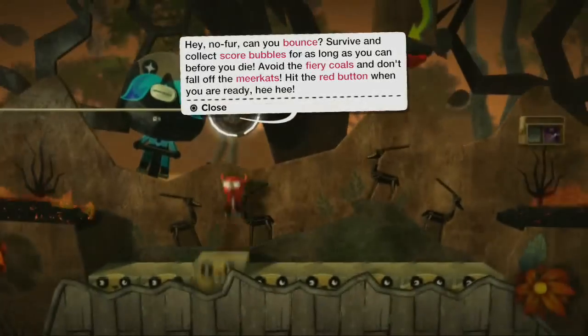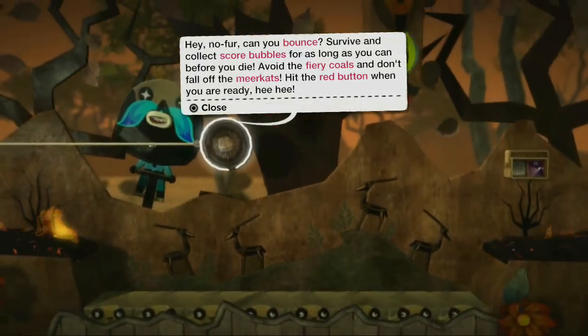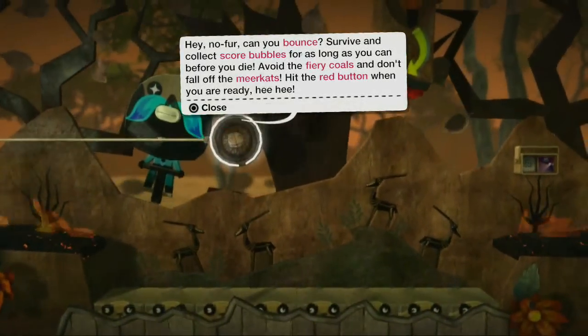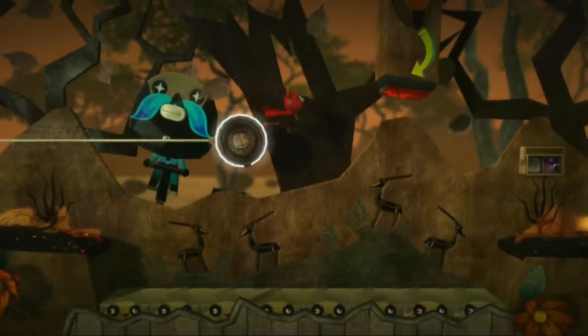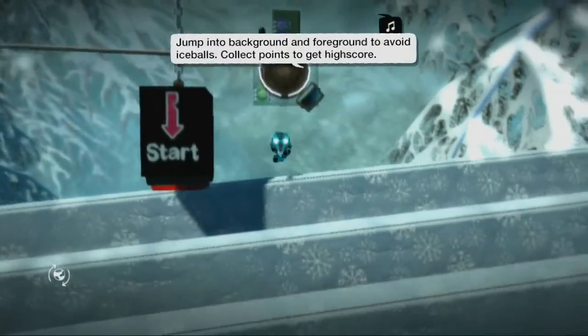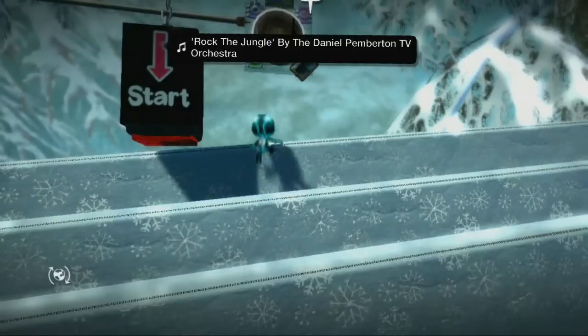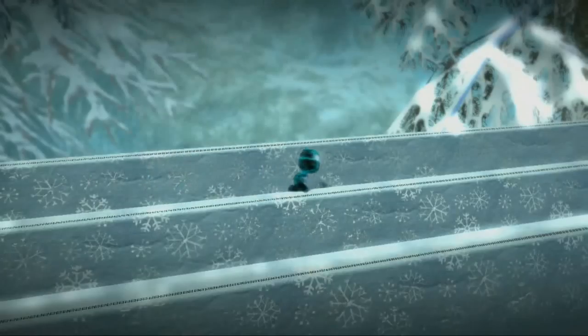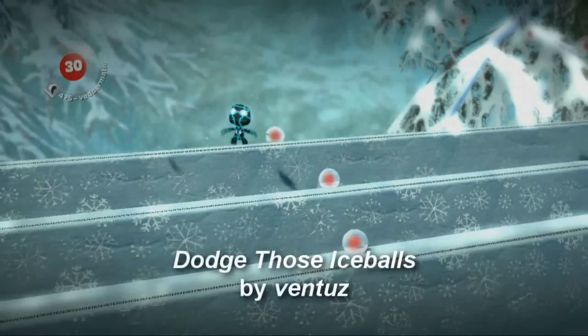One last tip on making your survival challenge fun and accessible is to make sure you always explain the rules or give the player some kind of guidance before the game begins. And on that point, let's look at some of the community's survival challenges. One thing that makes these levels particularly polished is that they've taken the time to explain what's about to happen, and that's particularly important when the player is entering a minefield. Dodge Those Ice Balls by Ventus is a nice example of that.